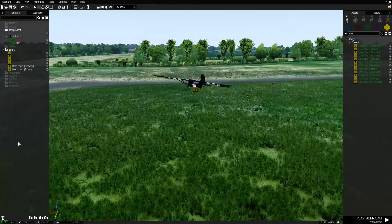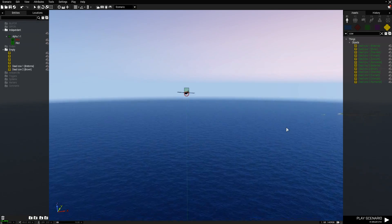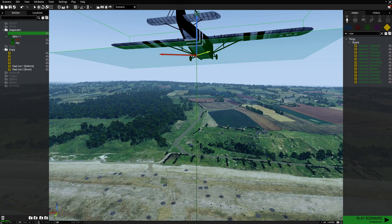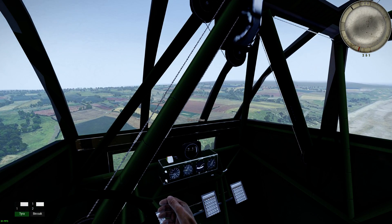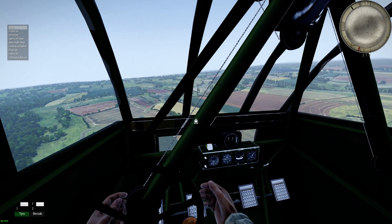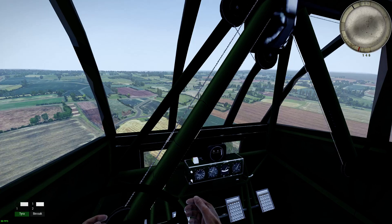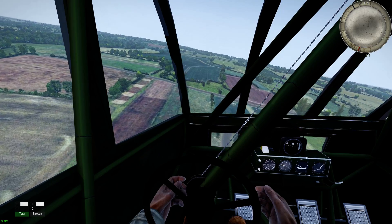The Waco Glider was a troop carrier allowing 12 soldiers to get in. For now it's not towable, but we really hope to be able to implement that script for the Airborne Update release. The flight model is done — you have no engine and no air brakes. You can only brake with the flaps by managing your speed and descent speed. If you have too high a descent speed, you will crash and probably die.